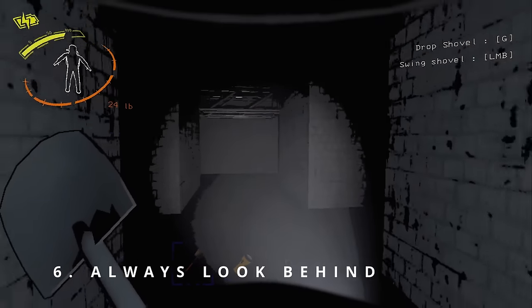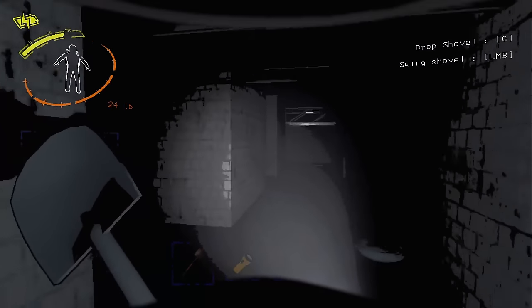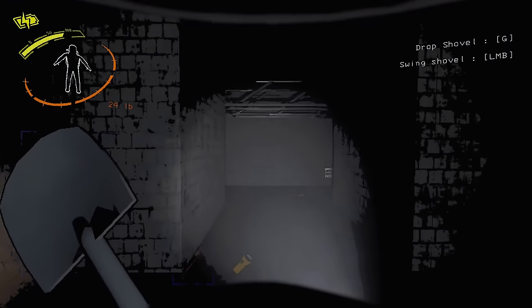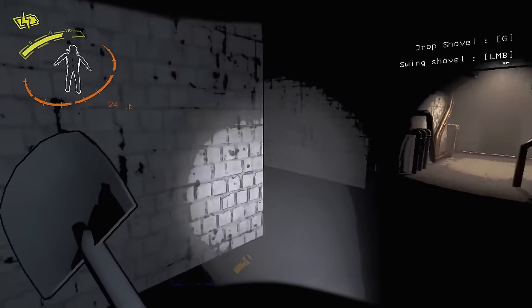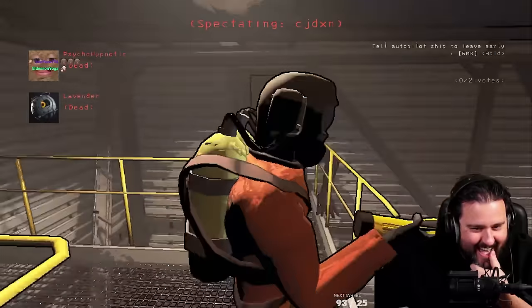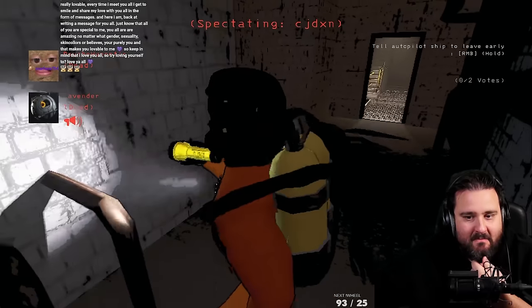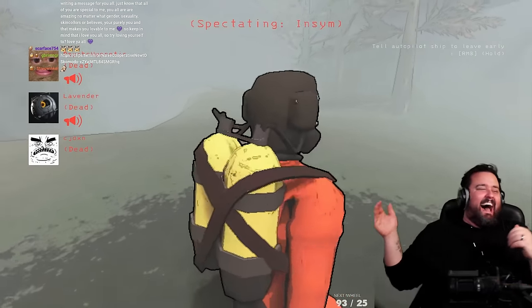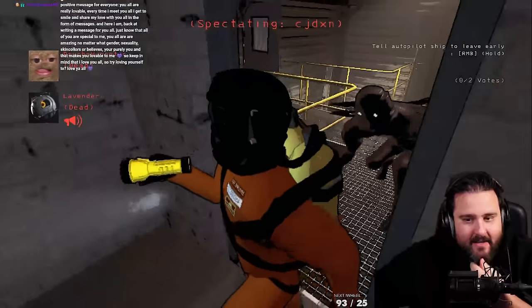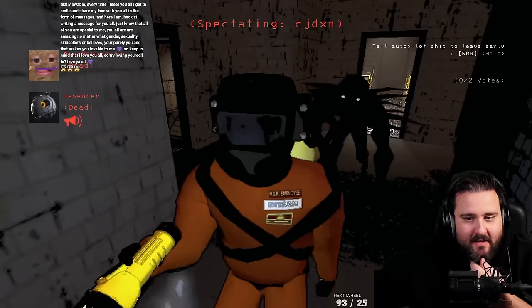Tip 6: Always look behind you. You've probably already been stealth killed by Bracken. He has a super intricate AI where he sneaks up on you and stealth kills as soon as you look back. If you look at him in time, he will back off immediately. You should always turn around every few seconds or keep your back towards the wall. You should always run a little bit before you turn around because he could already be behind you — a short run burst will ensure you get away before you look at him.